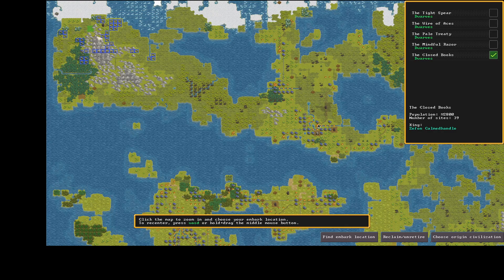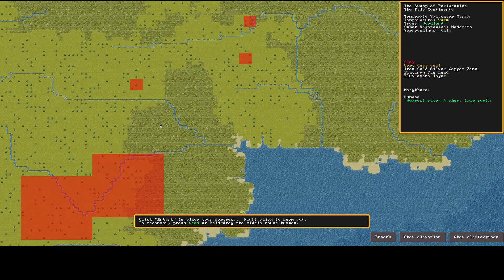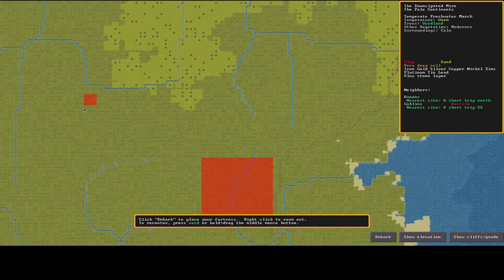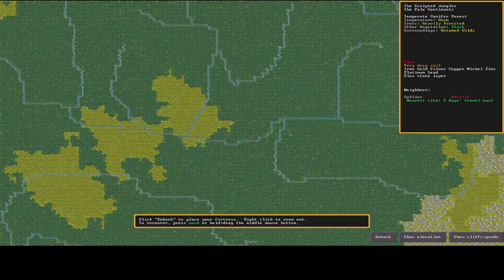There are human settlements and lots of goblins around here. Kobolds are still around — they're notoriously weak and their civilizations often don't last long. I generally prefer a temperate or cold biome; warm just doesn't feel right. Untamed wilds in the Steam version are tough — birds specifically will destroy your dwarves if they're on the surface chopping trees or fishing.